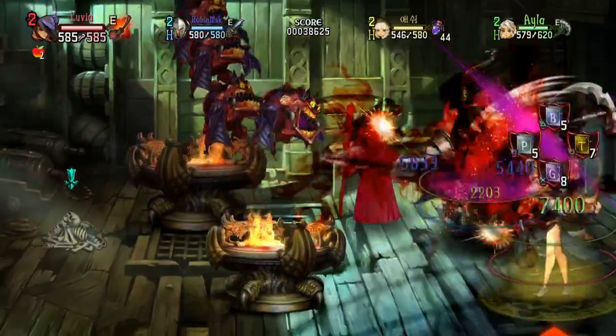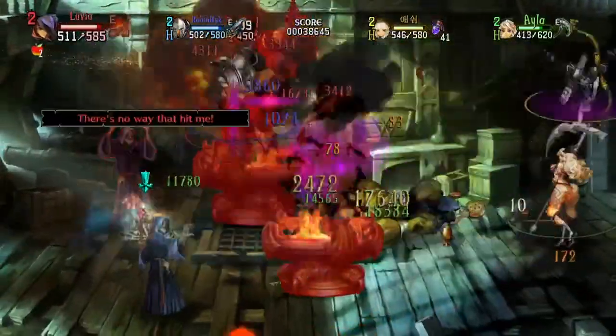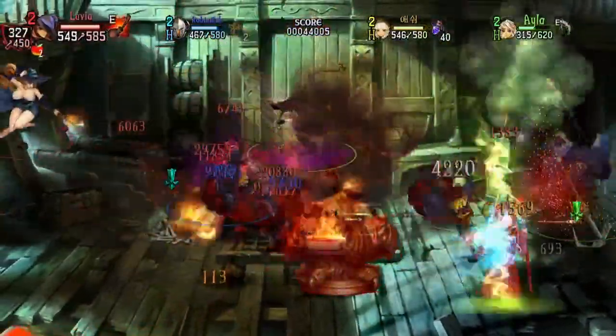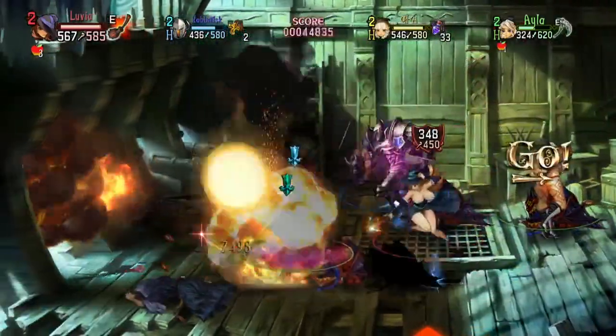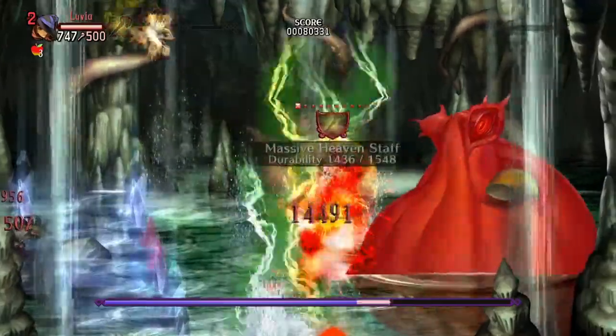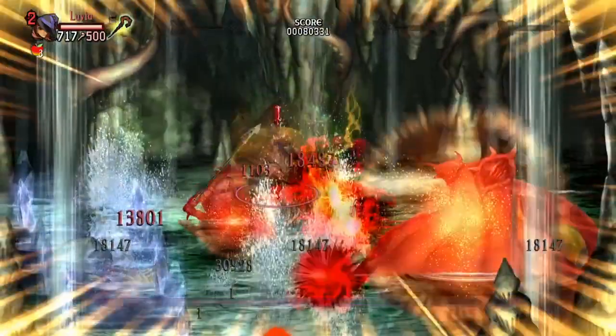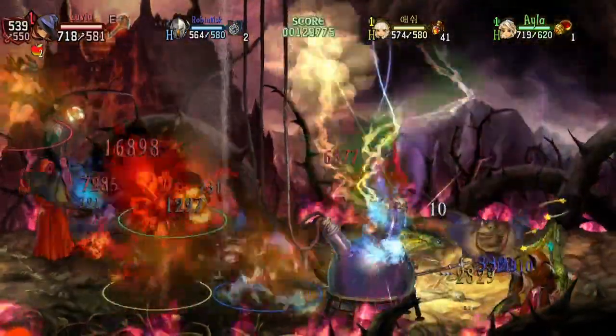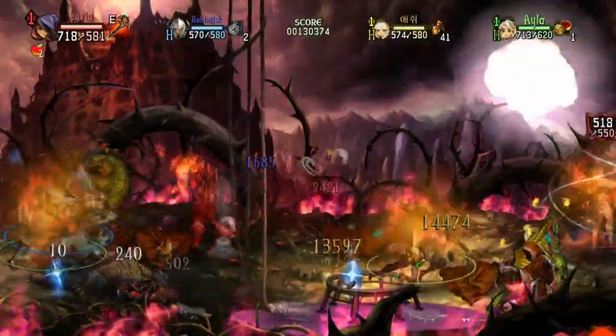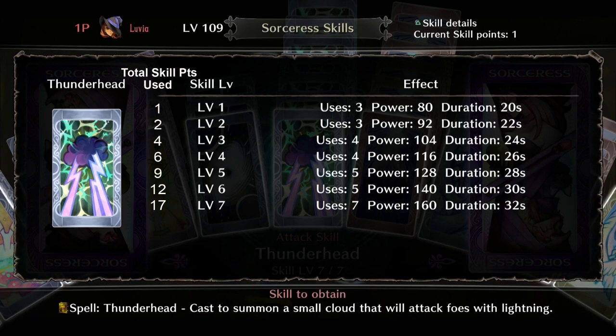The next spell is Thunderhead. This summons a little thundercloud that travels around for a set duration and consistently drops thunderbolts on your enemies. It's one of the Sorceress's strongest DPS spells, great against large bosses like the Chimera, the Kraken, and the Demon King, as well as floors full of enemies since the lightning will always be hitting somebody. The first level grants 3 uses, 80 power for damage, and a 20 second duration. At max level you get 7 uses, 160 power, and a 32 second duration. The skill maxes out at level 7 for 17 skill points total.